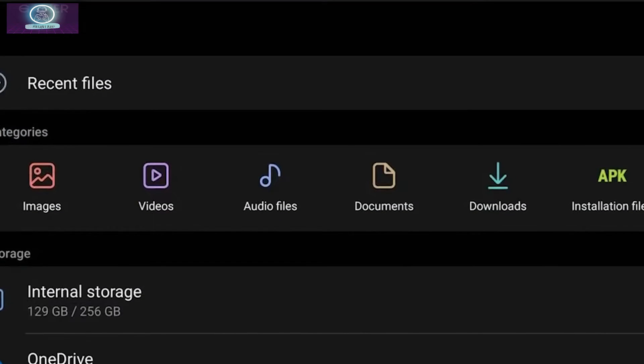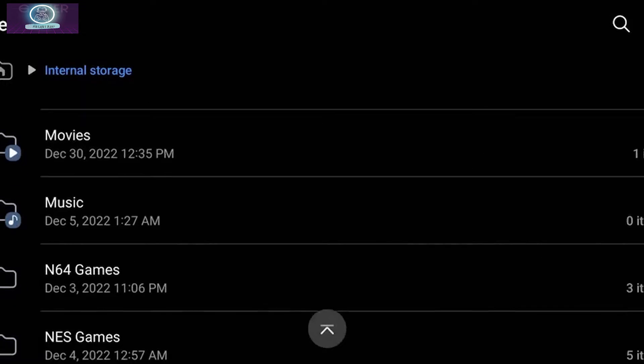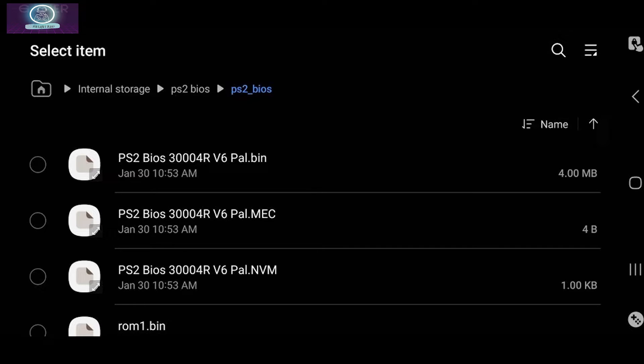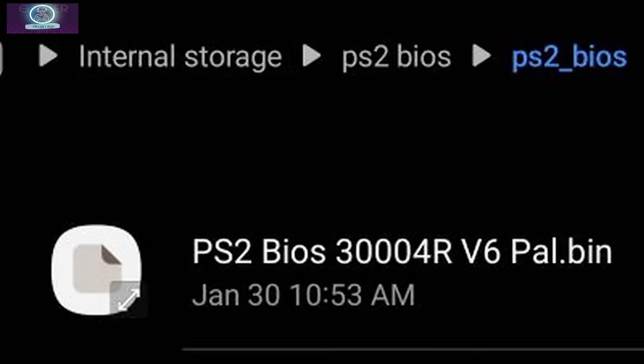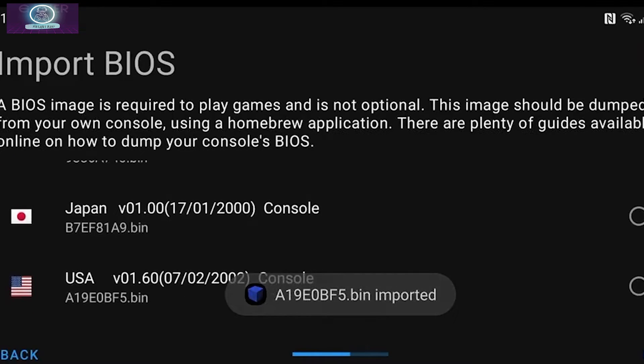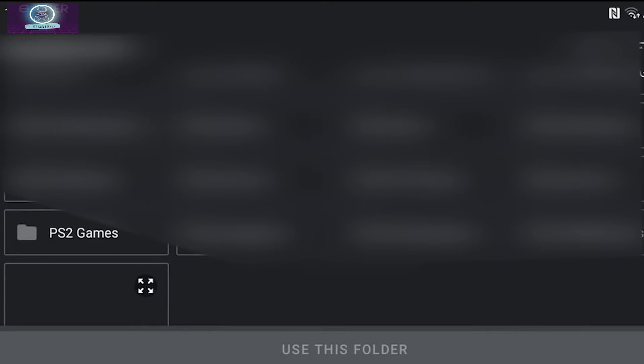Once done, go back to your phone, hit Import BIOS, then go to My Files, Internal Storage, and locate the PlayStation 2 BIOS folder. In here, you'll find 3 BIOS options to choose from: Number 1, BIOS 30000R for Europe; Number 2, SCPH-10000 for Japan; and finally, SCPH-39001 for the US BIOS. You can import all of them or simply choose one. The final step is to locate your ROMs in a folder called PlayStation 2 Games, and click 'Use This Folder' to access all your games. And you are done.